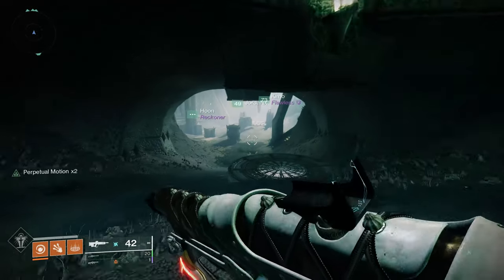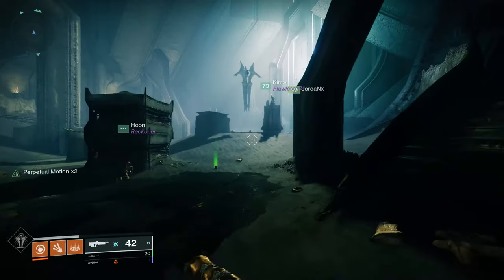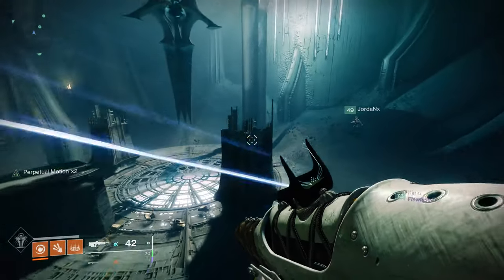The third one is going to be within the Totems encounter. Go ahead and complete the encounter, then inside the left room, jump exactly where I do and you can see symbol number three.